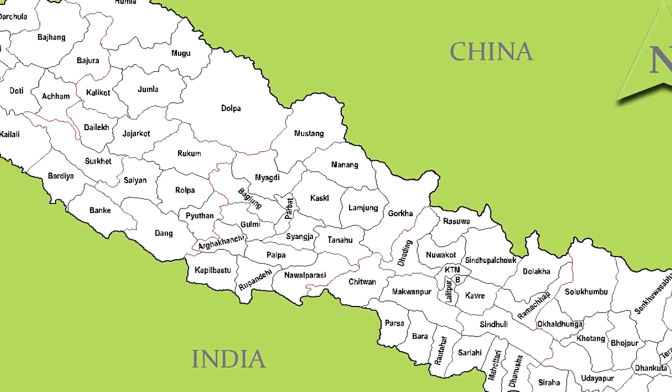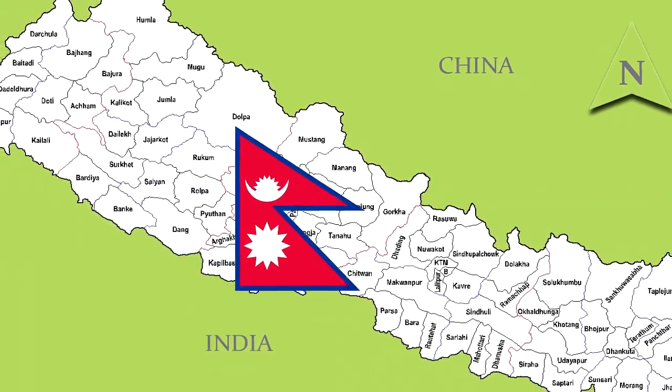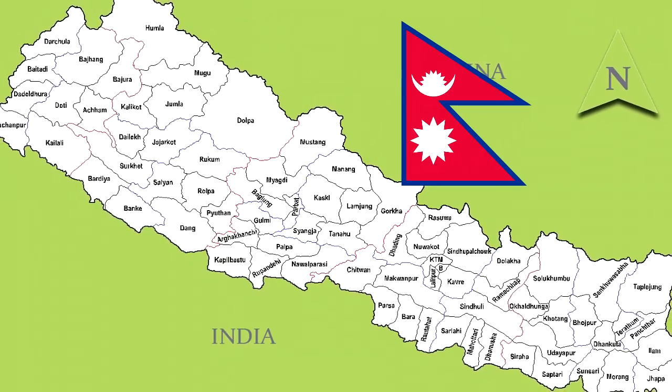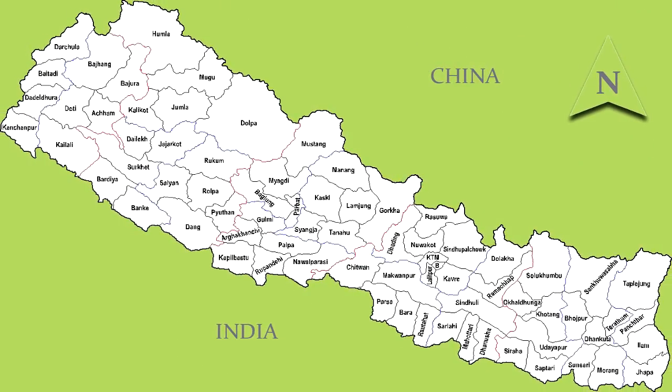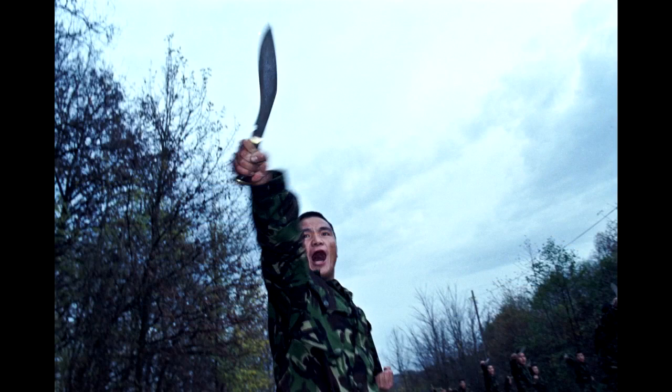First of all, this thing is called the Kukri Blade. Its place of origin is Nepal, which is that country right under China and over India. It's also that country with the odd flag, which is not rectangular. Now the Kukri Blade has a curved shape for a knife, and that serves many purposes. First of all, the knife is a symbol of Nepal, and it is used both in wars and in daily life.